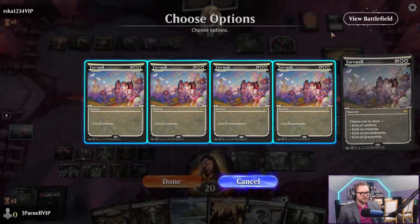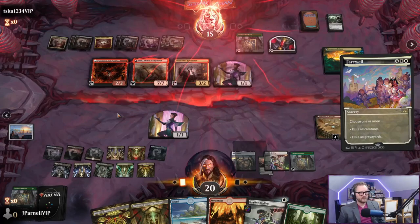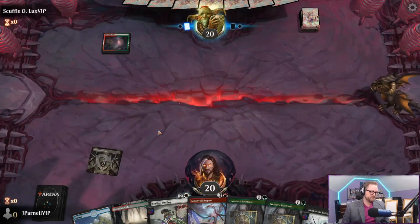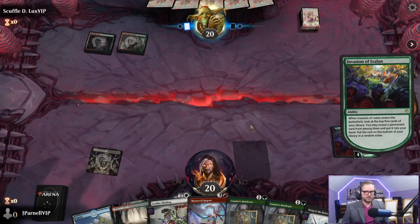Let's get creatures and graveyards. Did I have fun? I had a blast - an absolute blast. He is the dragon man with the dragon plan. Rockfall Veil - yeah sure, we'll keep it. Courier's Briefcase - what a great card this is. The dragon man with the dragon plan. They're doing a little battling as well. This has been a blast to play.